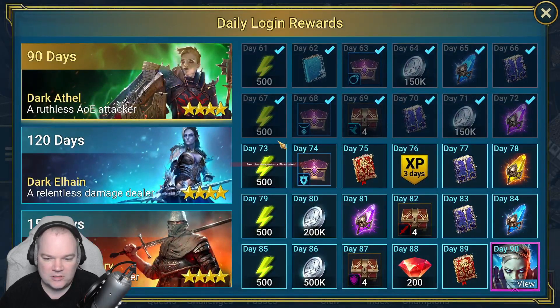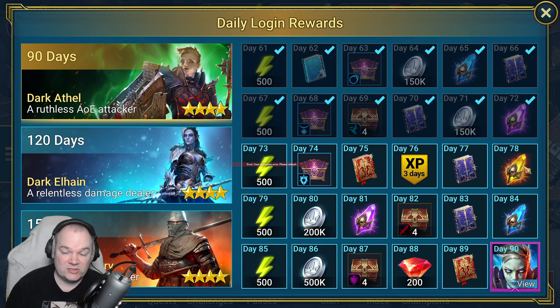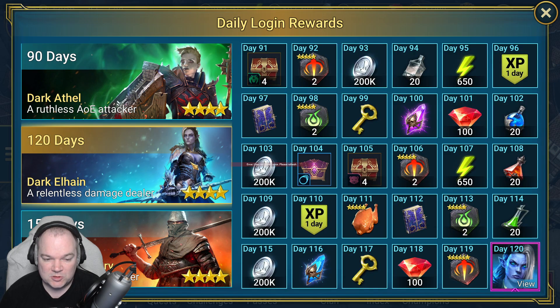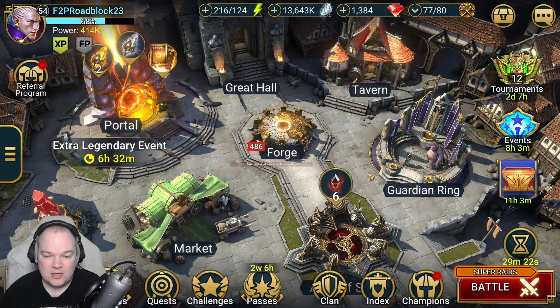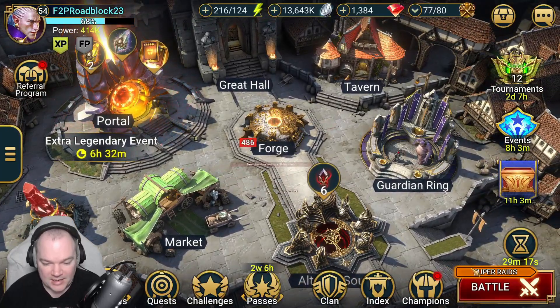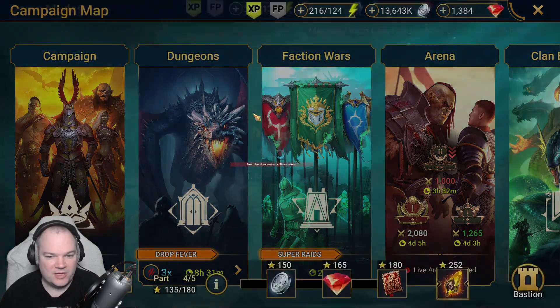We're on day 72. We got a void shard, and another sacred is coming up too — things are starting to build up and I'm getting excited. Tomorrow we get 500 energy, which is pretty cool. We're getting close to Dark Athel, who is going to be one of the really strong free champions I'm looking forward to.